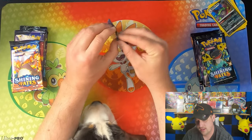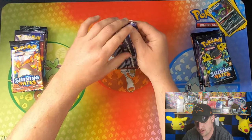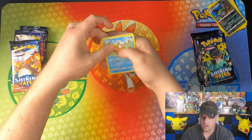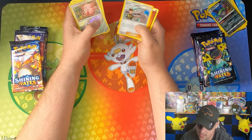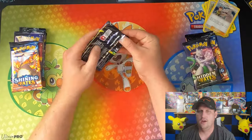Setting that off to the side, going into a Hidden Fates pack to see if shiny puppy can bring us some shiny luck. We got Magikarp, Koffing, Clefairy, Staryu, Jigglypuff, Chansey, and a Brock's Training. Technically a hit, but no shinies yet.